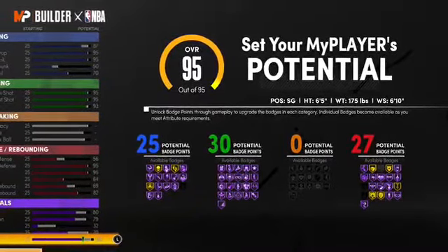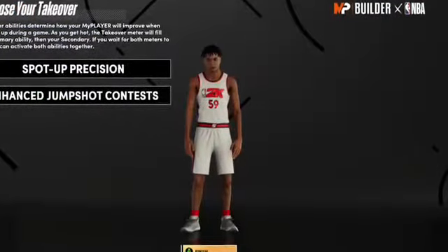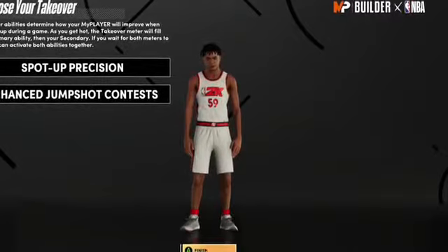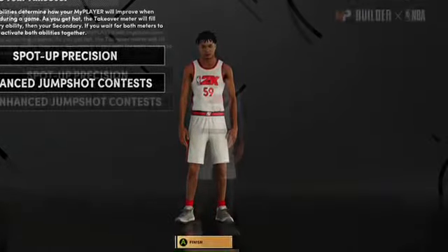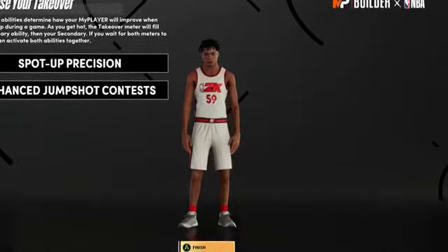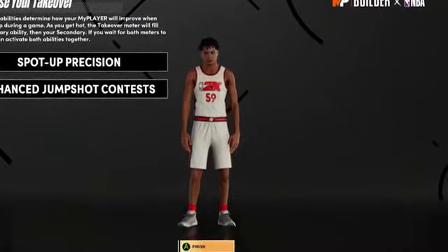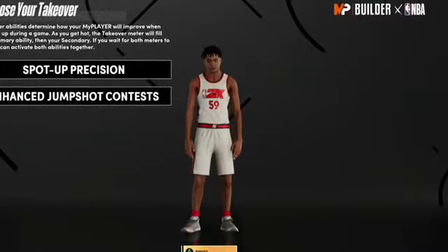It's two-way nation out here baby. For primary takeover I would put on spot up precision because that's like a sharpshooter build takeover — if your guard passes you the ball, it's gonna help your chances of greening the shot. Most of you are in the corner, so that's gonna be good. For secondary I would go with extreme clamps because you need to have everybody scared to play you. You can't even get scored on — this build is really similar to Klay Thompson.